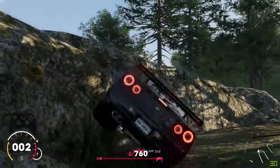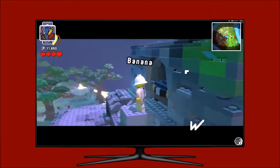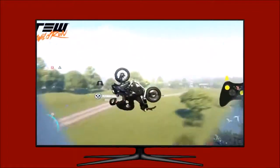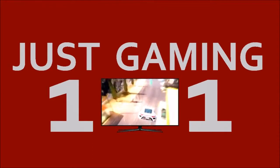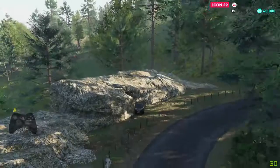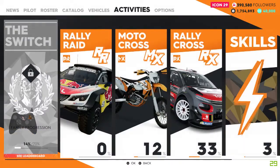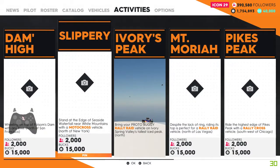Today in The Crew 2 I will show you how to get Slippery. Go to the pause menu, then Activities, then Off Road, then Photo Album, then 'On the Edge', and then Slippery. The challenge reads: stand at the edge of the seaside waterfall near White Mountains with a motocross vehicle, north of New York.